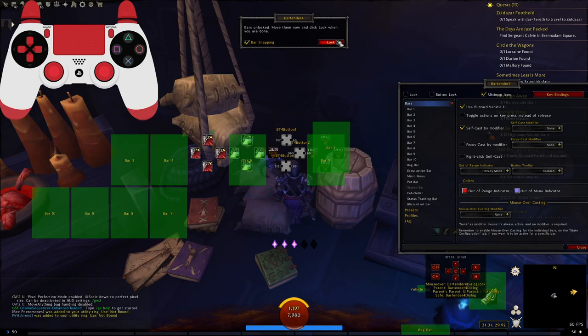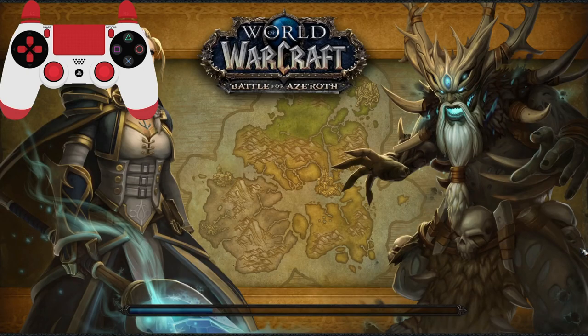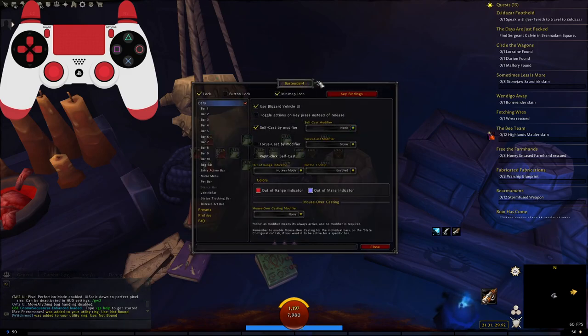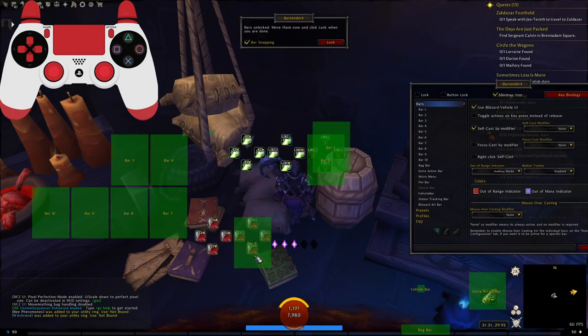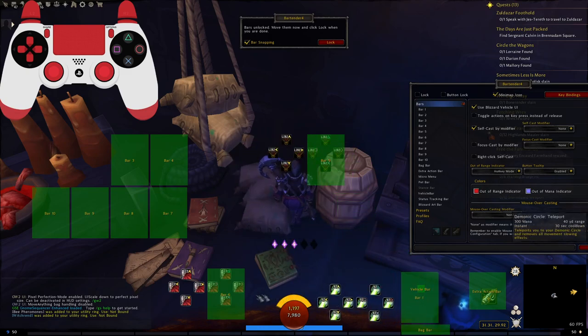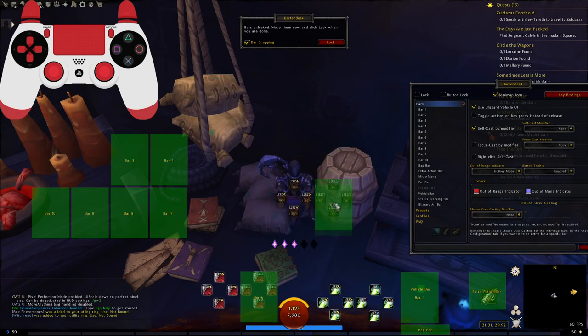So we've got our LT right here, our R2, and our left and right together — also known as our expanded bar. So now we need to be able to use those and see them light up. In Final Fantasy 14 they actually get bigger; in this case we can't do that, but what we can change is how bright they are — so that's what we're going to do.